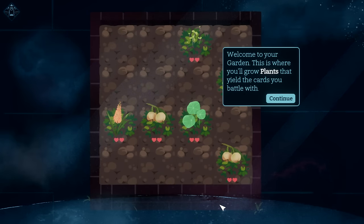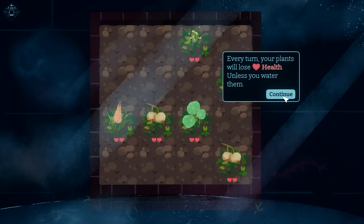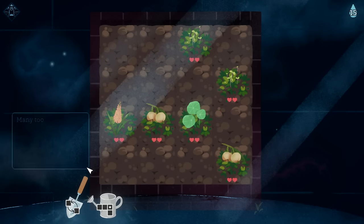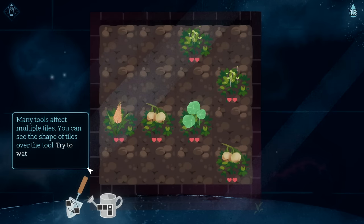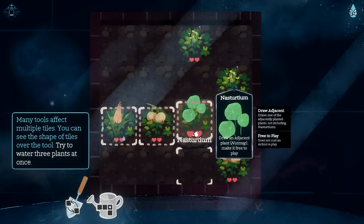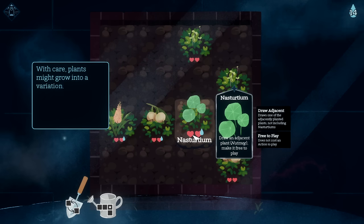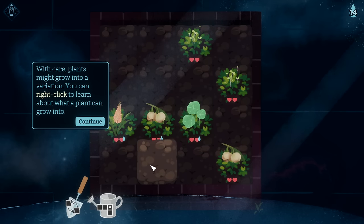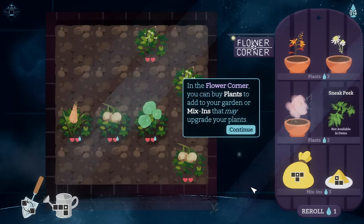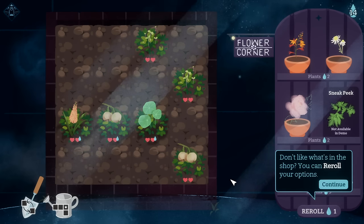Welcome to my garden — this is where I grow plants that yield the cards I battle with. Every turn my plants lose health unless I water them. I have a few tools to take care of my plants; using them costs water. Many tools affect multiple tiles — try to water three at once. With care, plants might grow into a variation. In the flower corner you can buy plants or mixins to upgrade your plants.